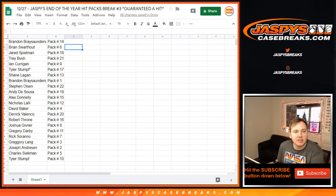Brandon, pack 14. Brian, pack 6. Jared, pack 18. Trey, pack 21. Ian, pack 9. Tyler S. last spot mojo, pack 17. Shane, 13. Brandon, 1. Steven Olsen, 22. Andy, 19.